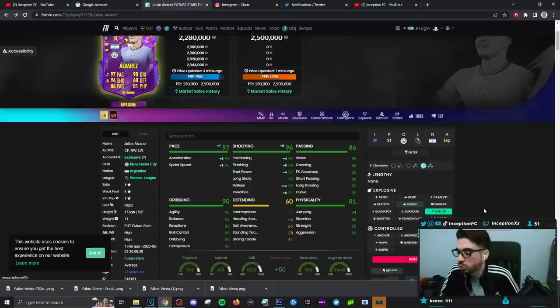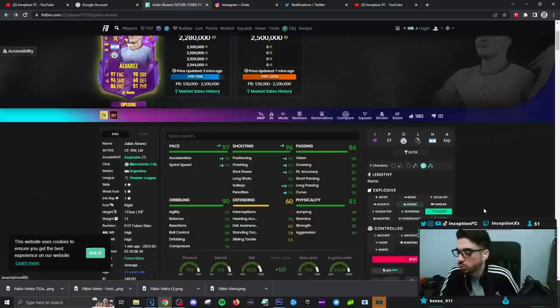I feel like using him on essentially perfect shooting is going to be the way most people use this card in their teams if they do end up packing him. If you guys want to try out this card, he is available in the moments store — just go to the store for moments, get him for zero, and try him out in your team. Just the left stick, that's the main thing. Everything else he's pretty solid at. Hopefully you guys enjoyed this video today. I'll catch you guys for the next one. Peace out, love you guys.